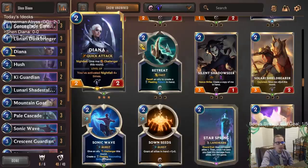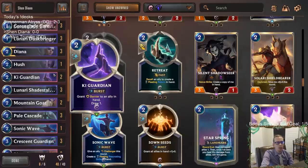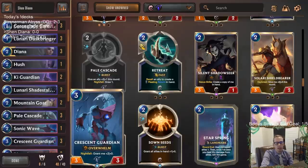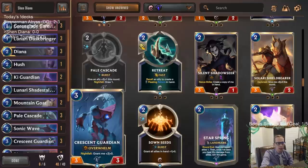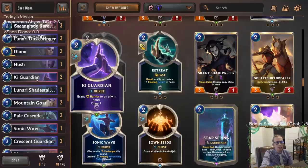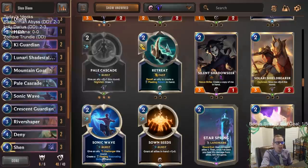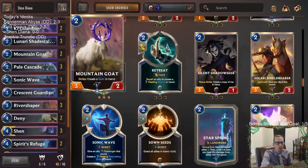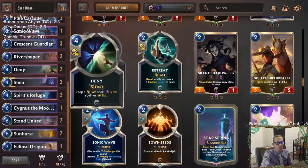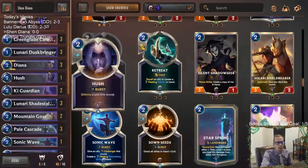I also like Key Guardian with Diana — they could work pretty well together. With Spell Mana you can play a Key Guardian on a Diana or Crescent Guardian and then play your Diana or Crescent Guardian, turning on Nightfall. Key Guardian is a good Nightfall enabler. We also have River Shaper to protect and draw spells, and Mountain Goat to protect and get gems.